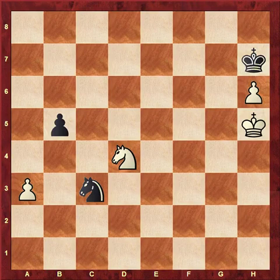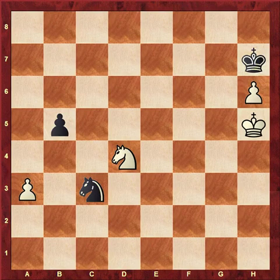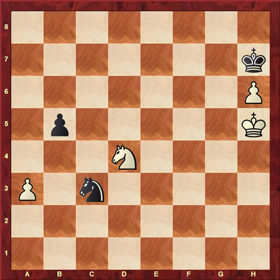Kasparov can also handle the knight and the knight geometry very well, like here in the knight endgame against Michael Adams from Linares 1999. But black to move could still make a draw. It is unbelievable, of course, but Zugzwang — such a sharp weapon. Knight endings are like pawn endings, according to Botvinnik.